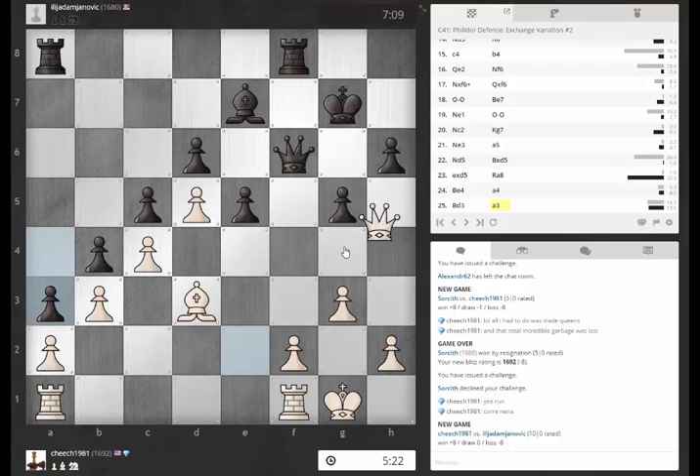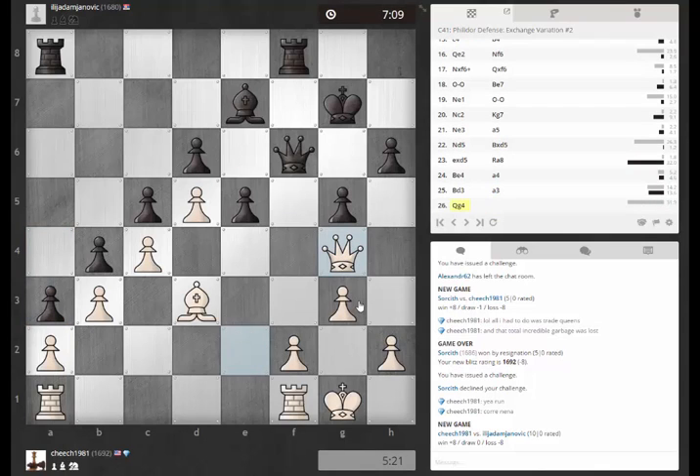Queen g4 also threatening to come in this way — I like it. He's got queen here. Ah, he's got queen f3. Although queen f3 takes — that would be pretty bad for him with this open king. So I'd really like to reroute the bishop into e6. Is there a way to do that?